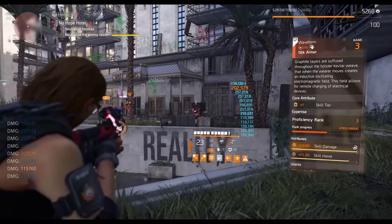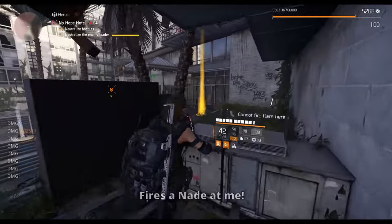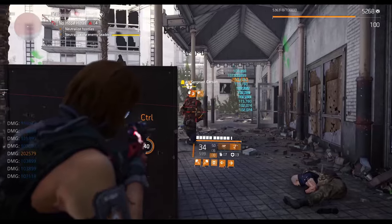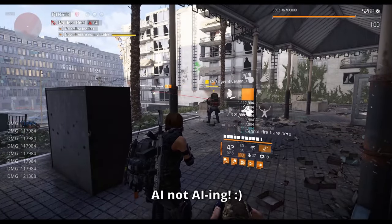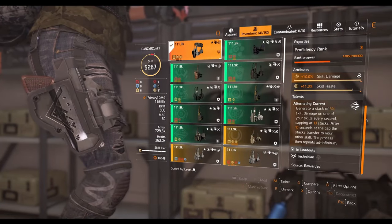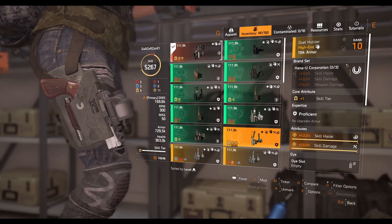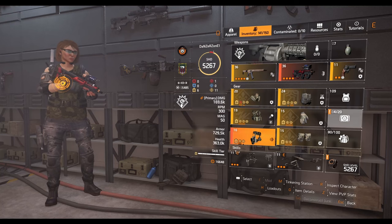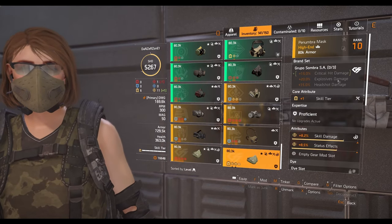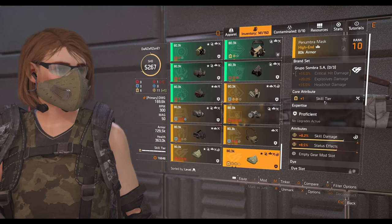The other exotic I have is my holster — the Waveform holster. This is pretty much a set-and-forget holster for your skill build. You just wear it and every 10 seconds it gives one of your skills a 30% skill damage boost, either left or right skill. There's an arrow indicator showing which skill is buffed. If you don't have the holster, you can use two pieces of Hana Yu for 10% skill haste and 10% skill damage. If you're using the artillery turret a lot, two pieces of Grupo gives 20% explosion damage after the update — buffed from 15%. Just make sure the Grupo piece has skill damage as an attribute.